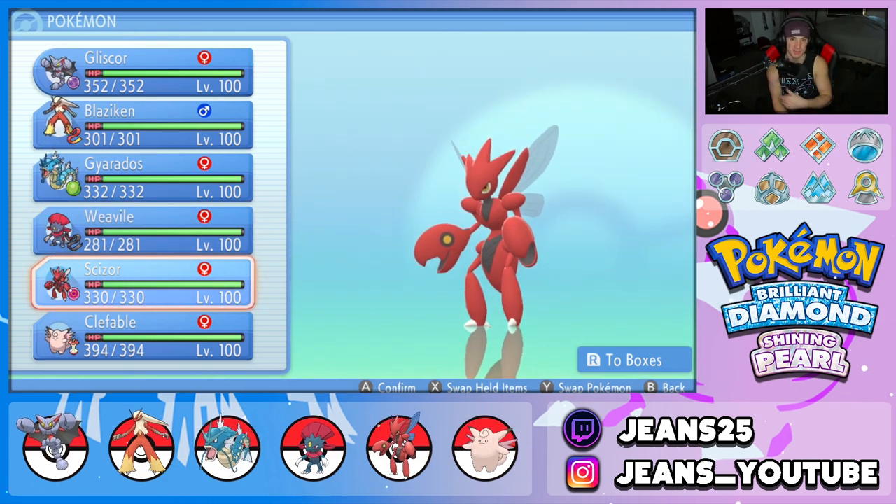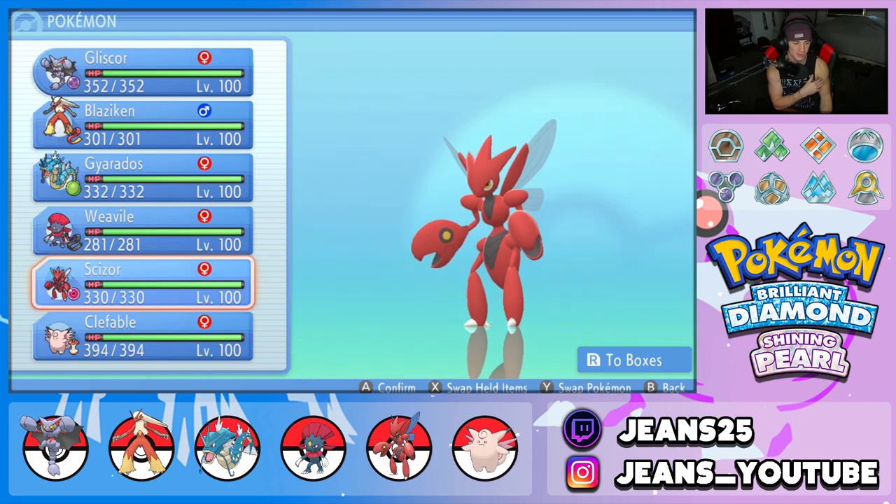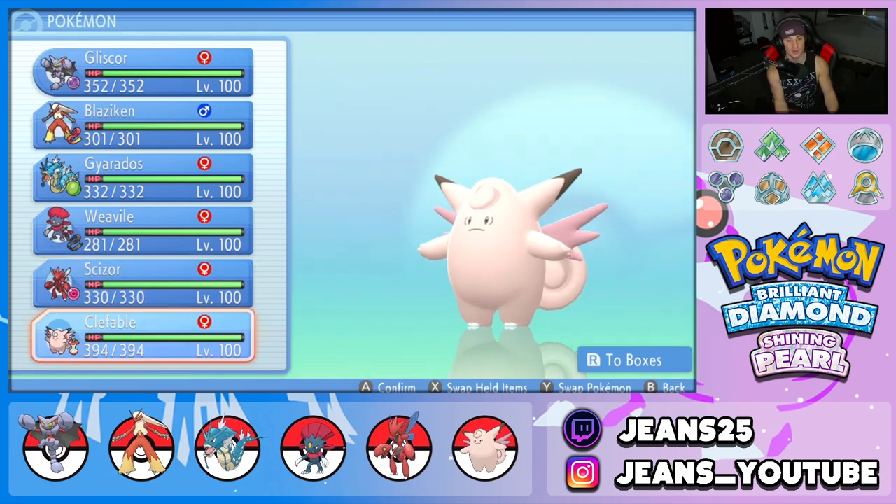Next pokemon is Scizor — I don't even have to say much because every Scizor has the same moveset because it works so well. Rocking Life Orb with Technician ability: Bullet Punch, X-Scissor, Protect, and Swords Dance. That's the most prominent moveset for Scizor and you'll definitely be seeing him dominate left and right.